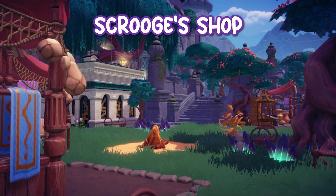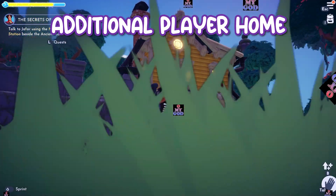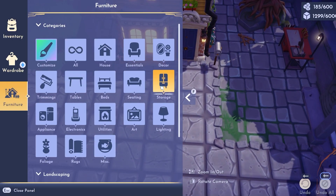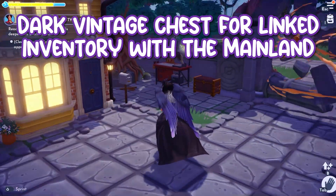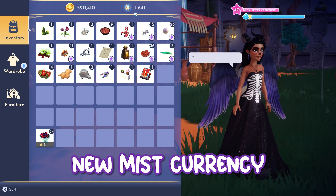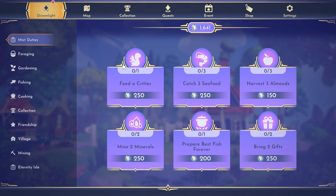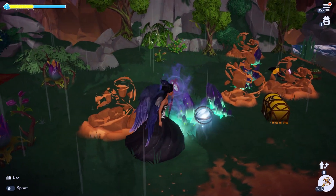You'll have to fix and upgrade Scrooge's Shop, Goofy's Stall, the Wells, and Chez Remy. Fortunately, your player home is accessible on Eternity Isle in the docks. One tip for handling the new influx of items: if your storage chests are not in your player home, place a dark vintage chest there so you can have linked inventory with the mainland. There is also a new currency similar to Dreamlight called Mists, used to open new biomes in Eternity Isle. You can earn these by completing Mist duties or removing splinters of fate, which are the green and purple glowing rocks on the ground.